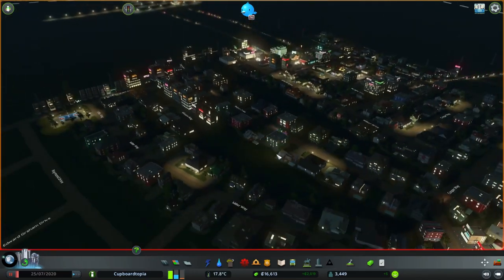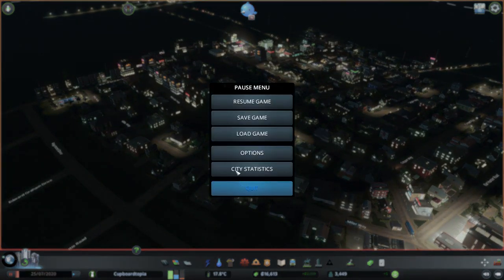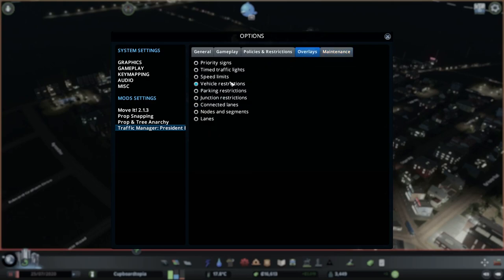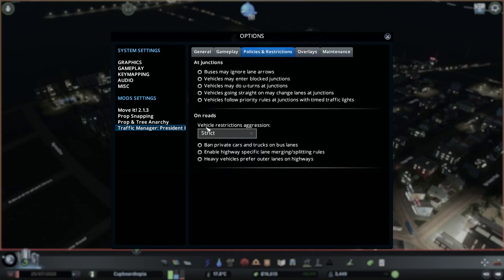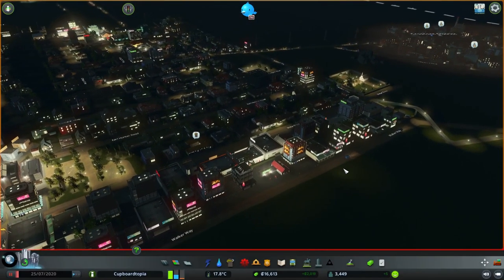Last time I said I would look at the spawning of cars, because when we've loaded up the game previously some cars have been present, parked or even moving on our roads, which is just not acceptable. In the settings for the Traffic Manager President's Edition mod there is a 'remove parked vehicles' option which gets rid of all the cars. I've also switched on the vehicle restrictions overlay and set vehicle restrictions aggression to strict, which may stop private cars appearing.